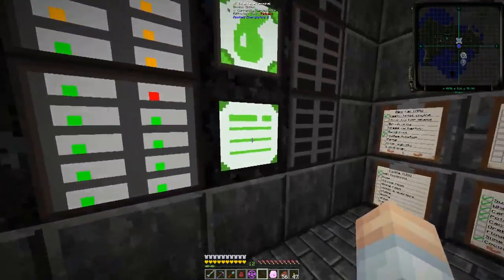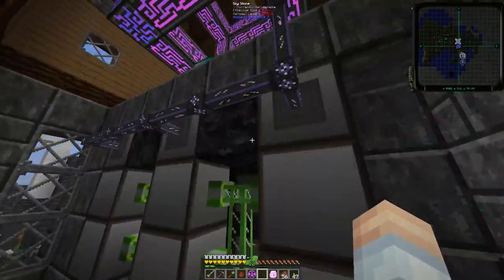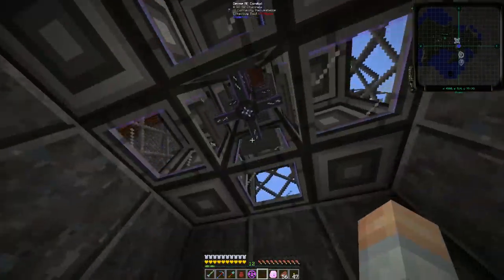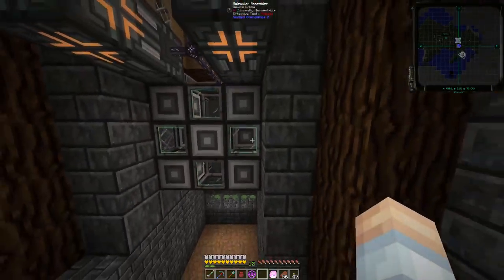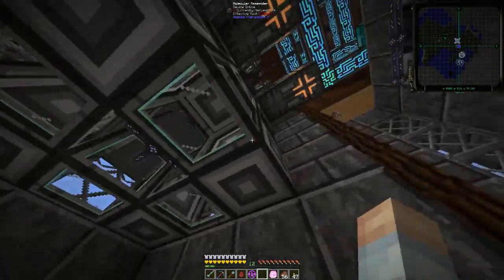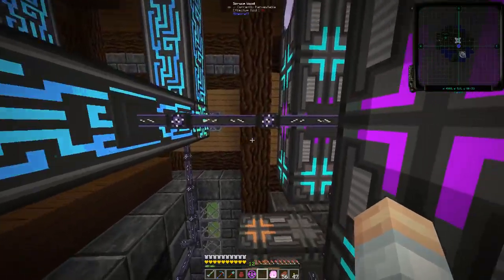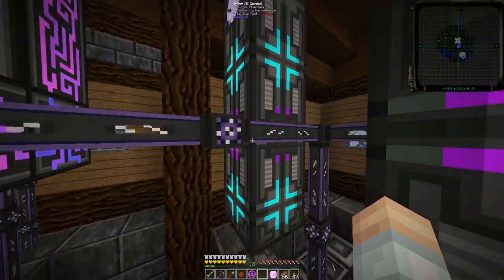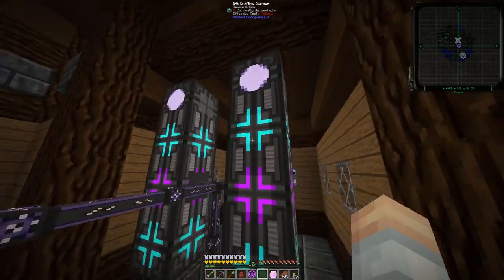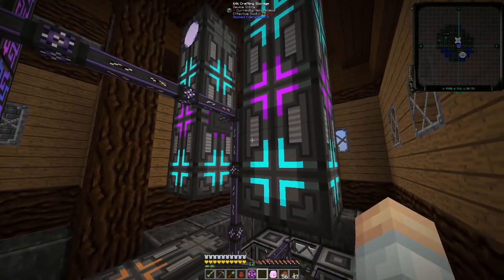We've got an interface terminal so we can access any interface on our ME network — and quite a few in there. I have been putting in some patterns. I did have the crafting cube in place — if you want to know about the crafting cube, I'll put a link to Valentine's video in the description. We've got interfaces and molecular assemblers here, and on the same channel setup with the dense ME conduit from Ender IO, I've got a few different crafting processors — 64K and 64K, plus a crafting monitor.